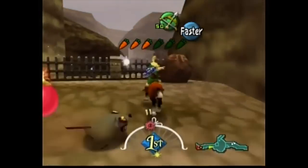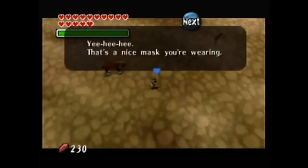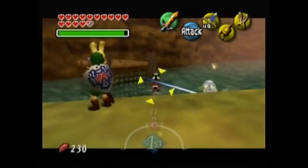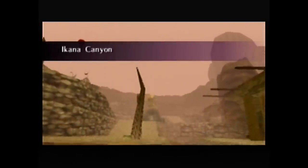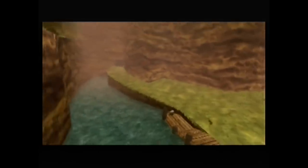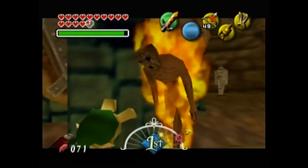Now let's head to Ikana Canyon proper. If we show this creepy guy that we have the Garo Mask, he'll let us up by providing a tree as a hookshot target. Then we can use ice arrows to freeze these octorocks and hookshot up the trees along the sides of the canyon and up to the top. This is the haunted kingdom of Ikana. Let's pause to just talk about this place for a second — this is one of the most absolutely chilling and creepy locations in the entire series, and I love it.